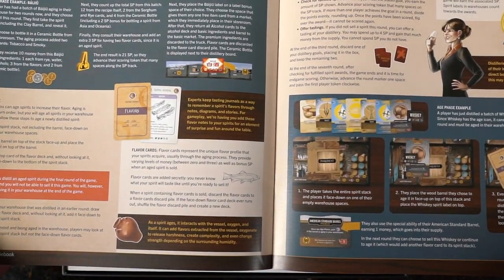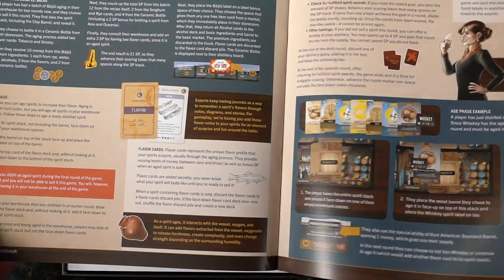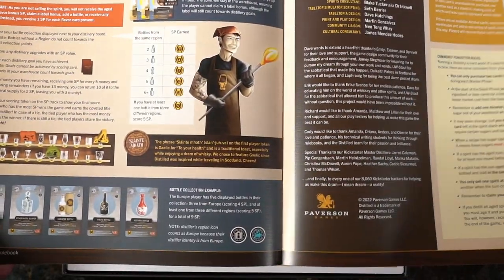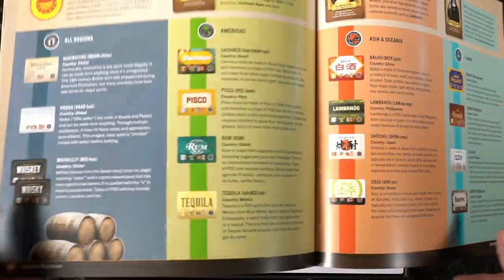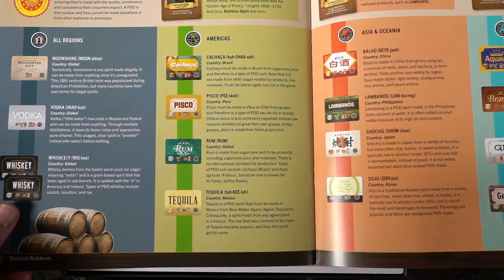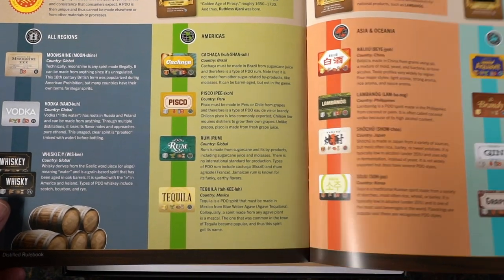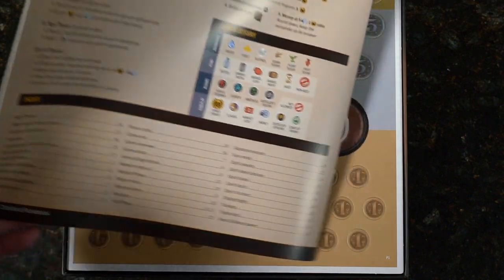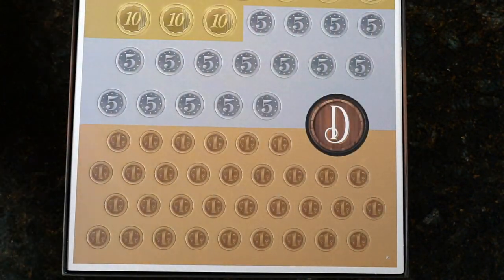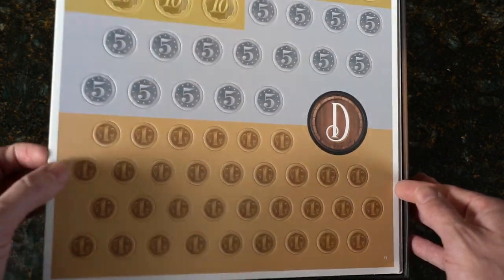There's some Korean, Japanese — different regions covered. Glass making, the Americas, Asia, Oceania, Europe. Thicker rulebook than I thought it would be. Now we're looking at counters — let's see how well these punch out. Perfect, no problems whatsoever.